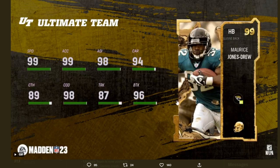Second one is 99 overall halfback Maurice Jones-Drew. Rocking 99 speed, 99 acceleration, 98 agility, 94 carry, 89 catching, 98 change of direction, 87 trucking, and 96 break tackle. He's short but he's definitely going to be a good running back — good speed, good acceleration, good agility. Catching is really low though; that's terrible, he's not that bad of a catcher.